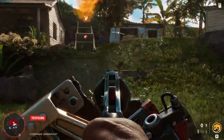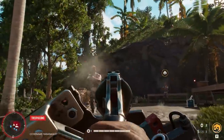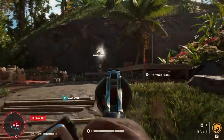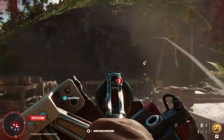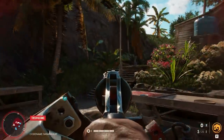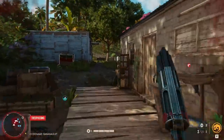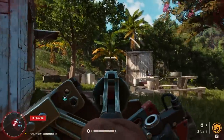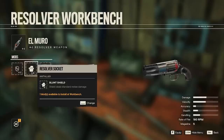One that is quite early in the game is El Muro, and I was surprised how much it changed my playstyle. It's very unique — it's a combination between a revolver and a shield that you physically carry in one of your arms. This makes it by far the best damage mitigation and absorption currently in the game, especially if you upgrade it at a workbench to further improve the shield.